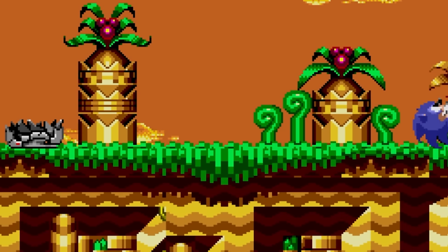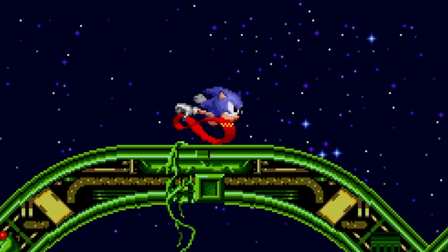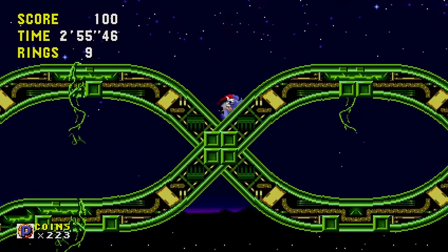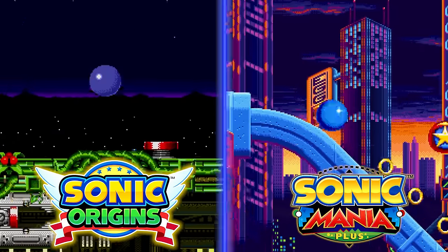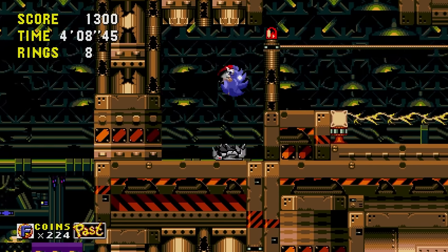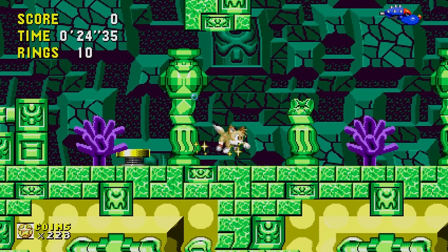Along with the Spin Dash, Sonic can also use his Dash ability, also known as the Super Peel Out, to start sprinting in a flash. When playing in Anniversary Mode, Sonic has his Drop Dash ability first introduced in Sonic Mania. Also in this mode, you'll be able to find Coins, the new currency in Sonic Origins, and you'll be able to play as the two-tailed fox Tails, with his abilities to fly and swim. Exploring each level just got a whole lot easier.